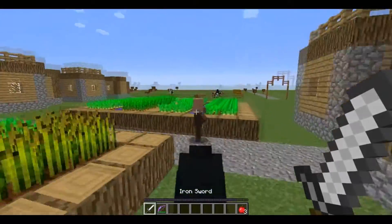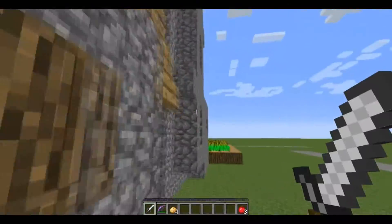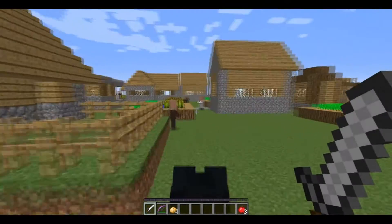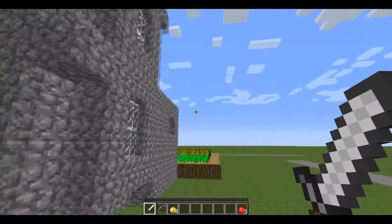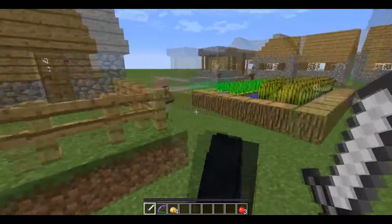And with a sword you can't just stand there hitting them. You swing, move through, wrap around, come back, swing, move through. This is especially going to be helpful when the 1.9 update comes out.